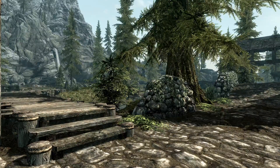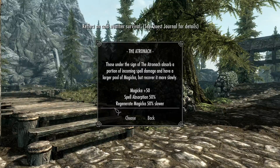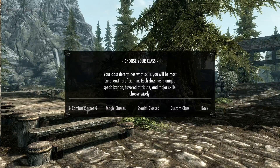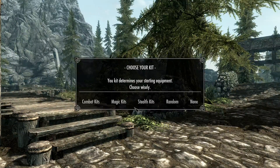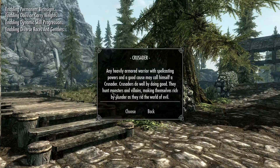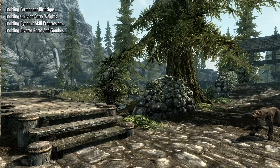We want to pick our class — classes in Skyrim, who knew! Yes, we want to be a Nord. We're gonna pick the actual Nord. We're gonna pick a combat class. We're gonna be a Crusader. Choose that, and we're gonna start with the Crusader kit, and we are gonna teleport somewhere random.